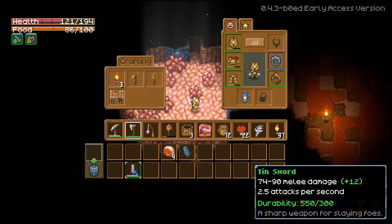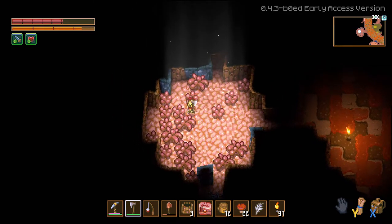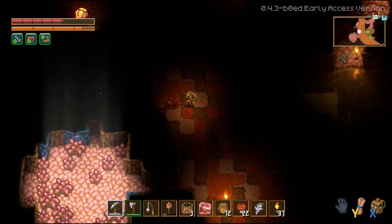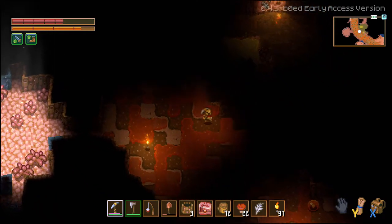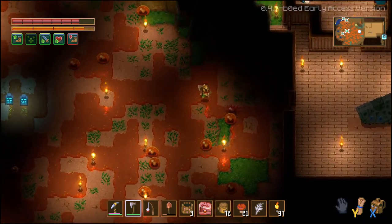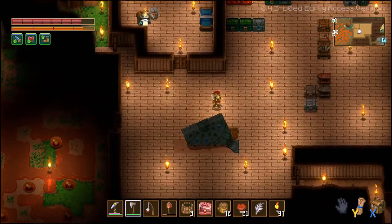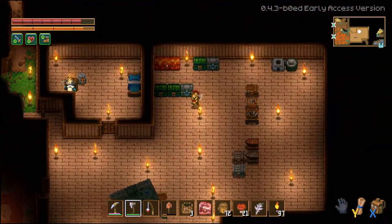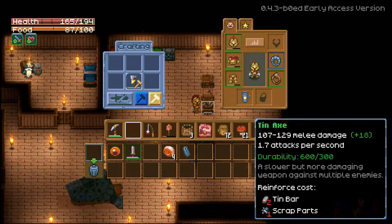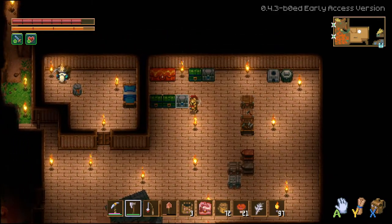Maybe we'll try the tin axe for a little bit. It is slower but probably hits like a truck. Let's go back home before the boss shows up. Let's test this axe out — oh, that's a lot of damage! I like the axe, that's pretty cool. I wonder if I can upgrade it — I need tin bars.